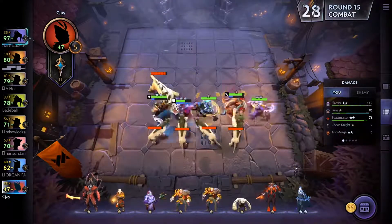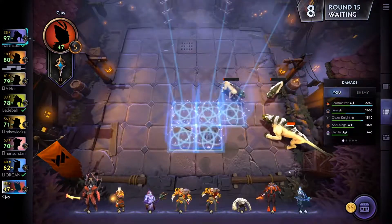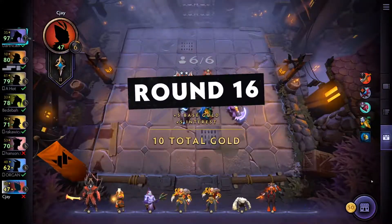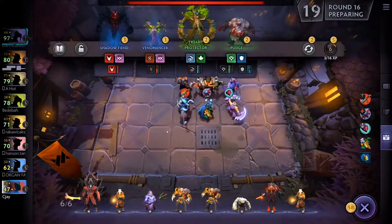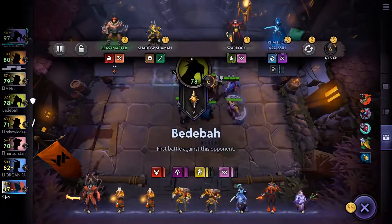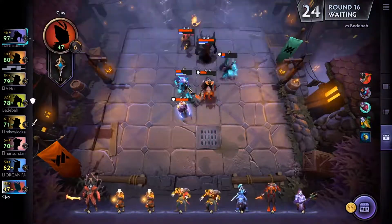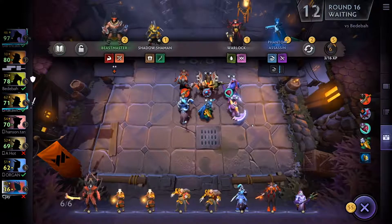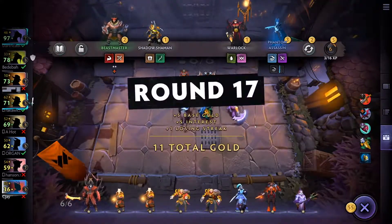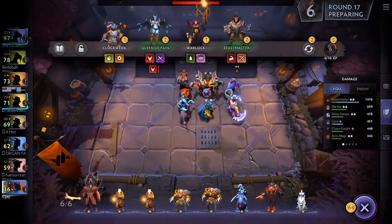I moved my board around a bit to avoid dying to the level 15 creeps, but I did die. However, I got lucky and received a plus-60 damage item — the other two items were really bad. I'm down to 36 health but I have a lot of gold. Now is the time to make the right decisions, and I also take Mirana.